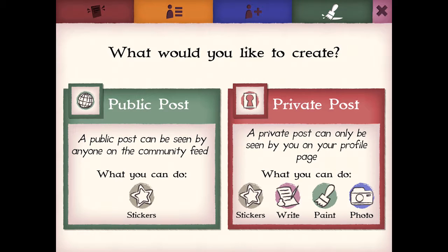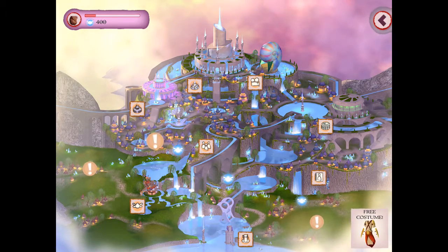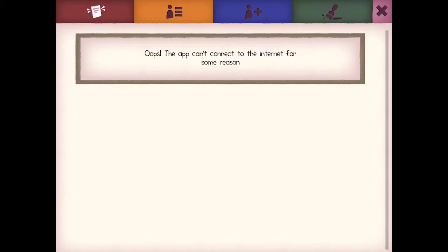Tapping on the green paintbrush takes you back to the Create a Post screen. Tap on the cross to return to the main map. If you're not online, you can't make a public post and you won't see the community feed. You can still play the game without internet access.